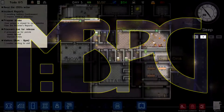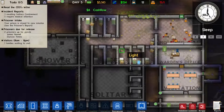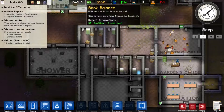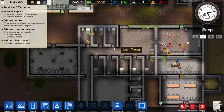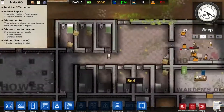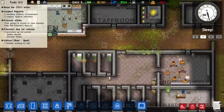Hey guys, welcome back to Prison Architect. I kind of messed up the first episode. I did do the tutorial in my own defense, but maybe I didn't do it properly. Thanks to your advice I've managed to section off some cells and build a visitation center and a foreman's office. I'm kind of getting there, but my maximum safe intake is only one.